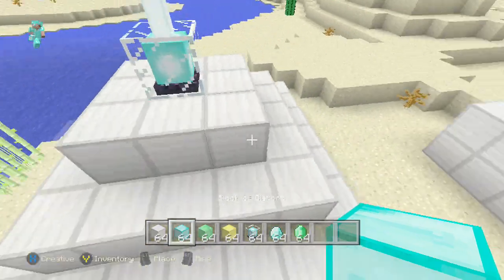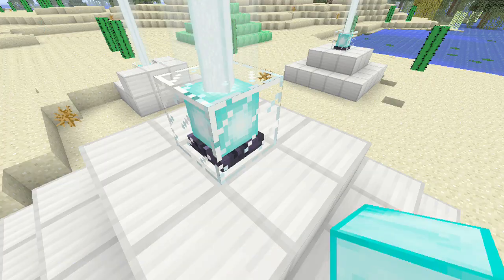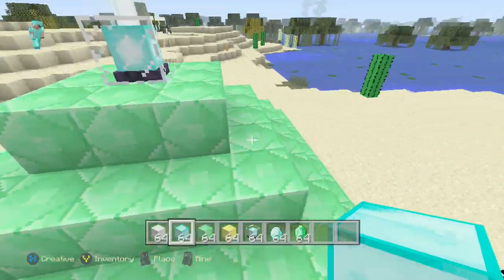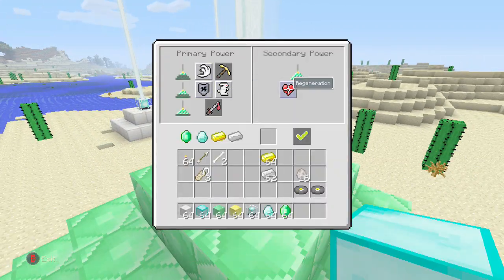Do that again with another layer and then just add it all the way to the top. You'll get these five. Do it once more around the outside. Make a big pyramid. You'll get all of these.